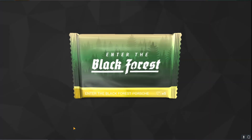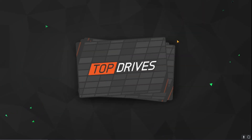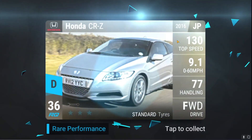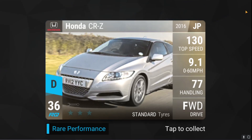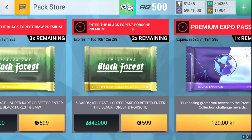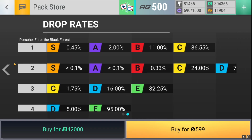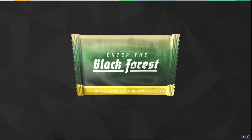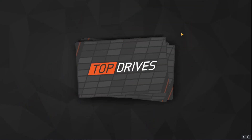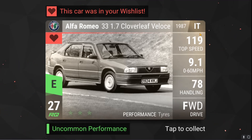Opening the Enter the Black Forest Porsche premium packs — two to start. We get the Audi Coupe GT5e, the Honda Civic Hybrid, the Peugeot 405, the Honda CRZ... please give me an ultraware. No — it's the Porsche Boxster Concept, which I already have. Moving on to the next pack — wait, the odds are 11%... and I accidentally bought it with gold! I guess we're buying three then.